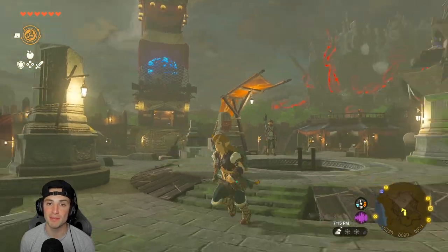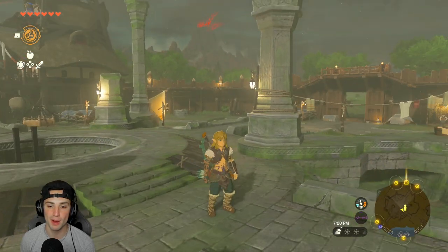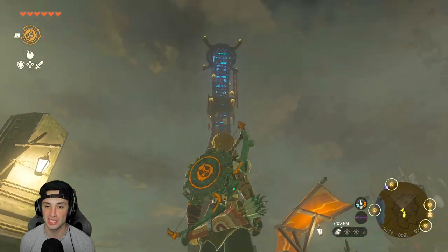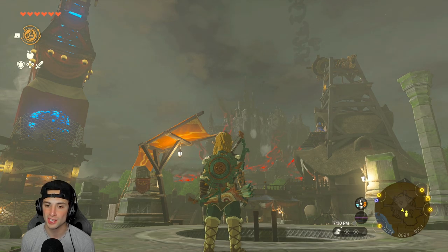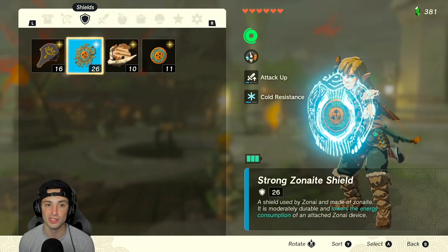Before we get started obtaining both the Hylian Shield and the Champion's Tunic, we're going to cover a few requirements. First, you are going to need enough stamina to reach Hyrule Castle. To get there you'll take a tower up, fly across, and land on it, so you'll need about three to four stamina vessels. You'll also want to pre-make some stamina elixirs, which I'll show you the recipe for.